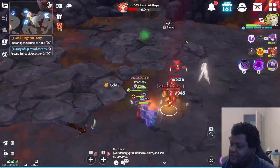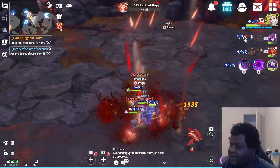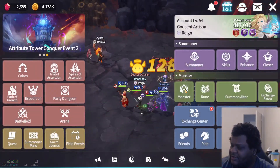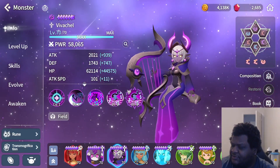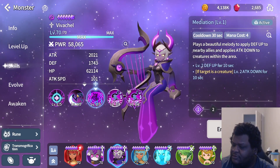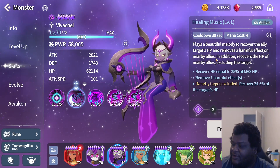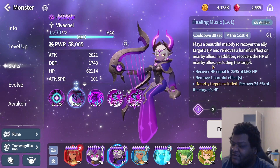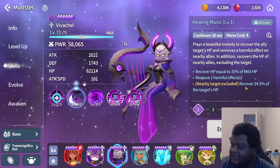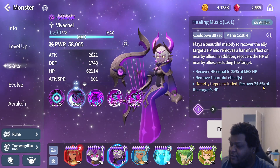Now, when it comes to Viva Shell, what makes her really good is her skill set. I just want to show how she can heal and how she does heal. Viva Shell's heal is her S1. It plays a beautiful melody, recovers the target's HP, and removes harmful effects on nearby allies. In addition, it recovers the HP of nearby allies excluding the target. So she's going to heal the main target 35% of their max HP, and then every other nearby ally for 24.5% of their max HP.